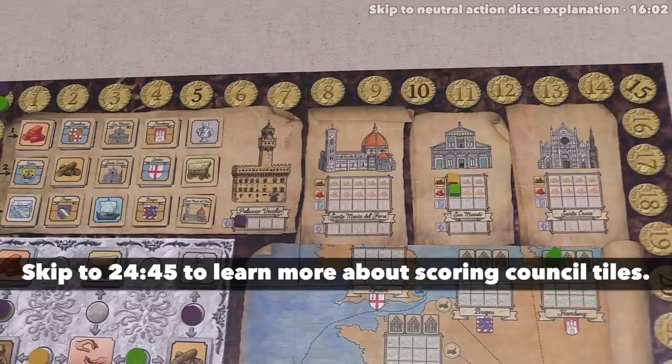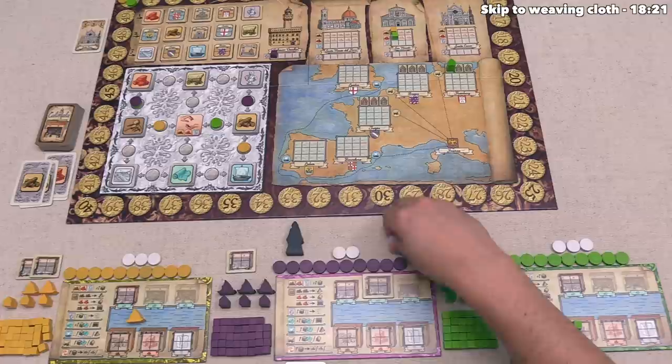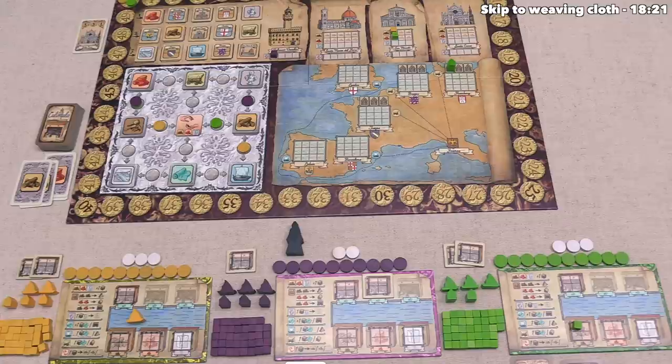Green is going to contribute this brick to San Mariato as well, likely because this building overall is going to score before the other two on the city council grid. Green is done, and that means we now get to go. I think this is a good time to talk about these neutral white action tokens. They're the same size as our player tokens, and on our turn we can either place one of these or one of our player tokens onto one of these spots.